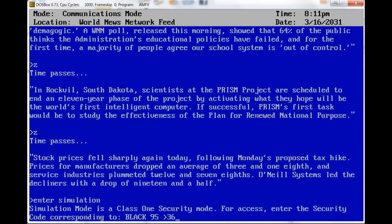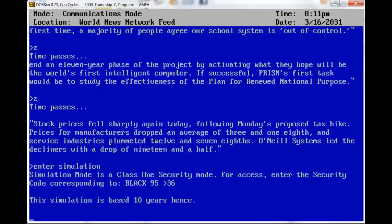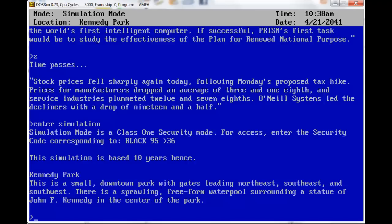Alright folks, welcome back. It's me, MysteriousJG, and we are entering this simulation. Simulation mode is a class 1 security mode — enter security code, blah blah blah — that's the copy protection.